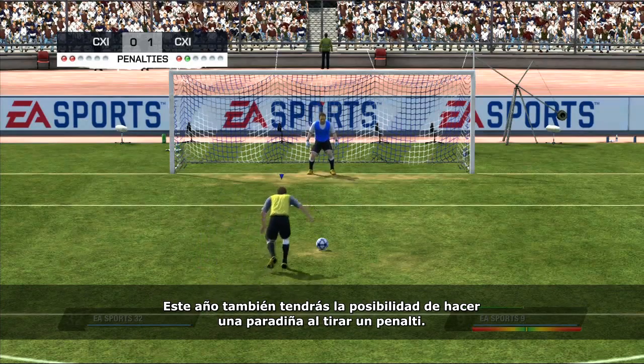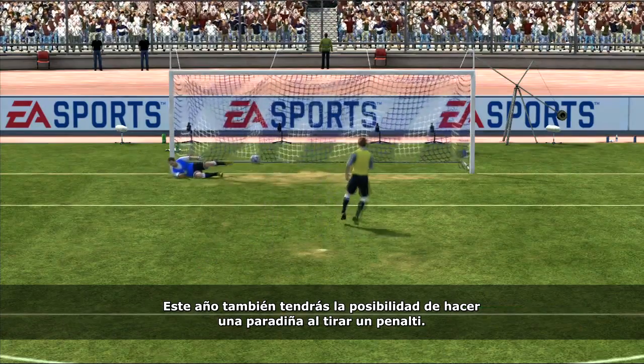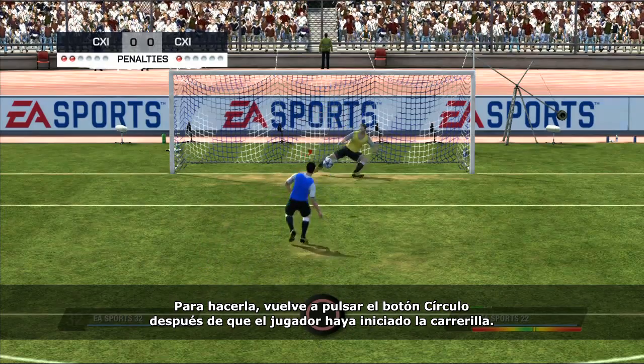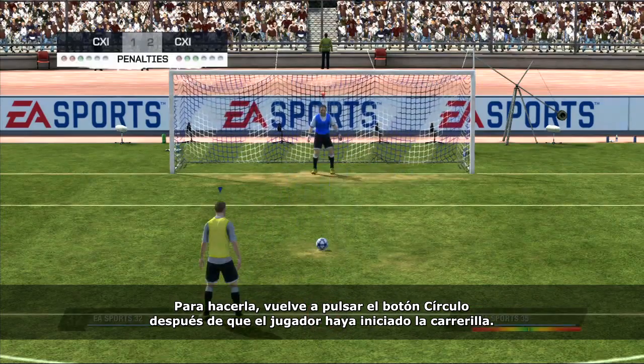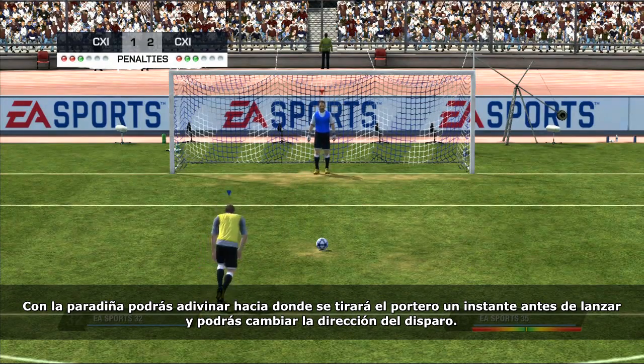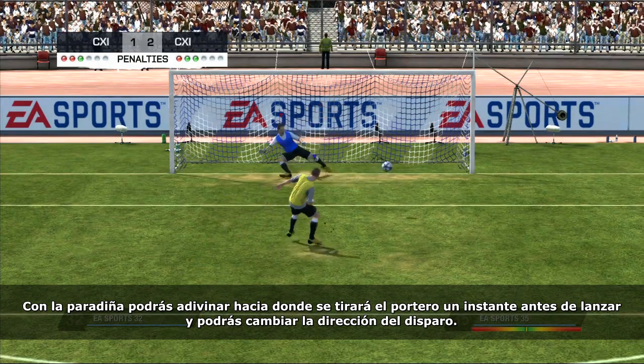This year, you'll also have the ability to take a stutter shot when taking a penalty kick. To do this, press the circle button again while your player is running up to kick the ball. The stutter shot will buy you a little time to read where the goalkeeper might dive, giving you an opportunity to change the direction you're aiming.